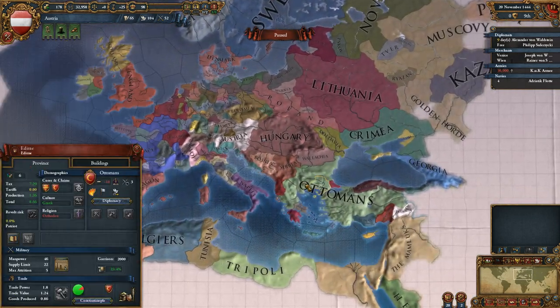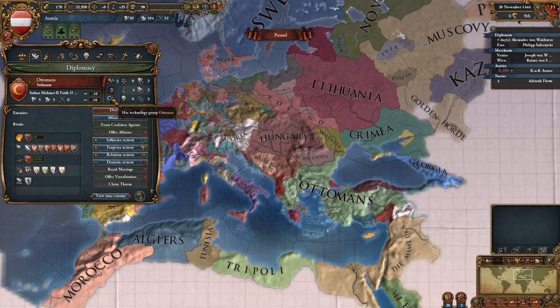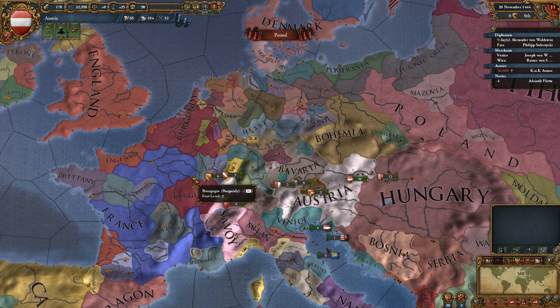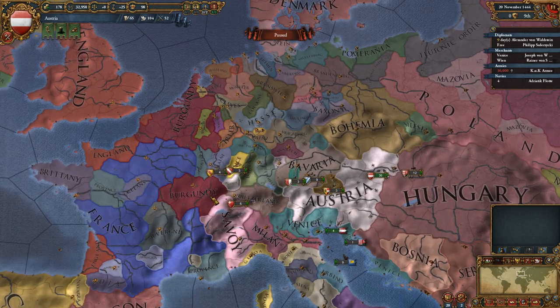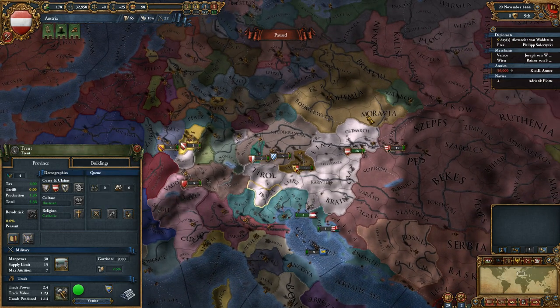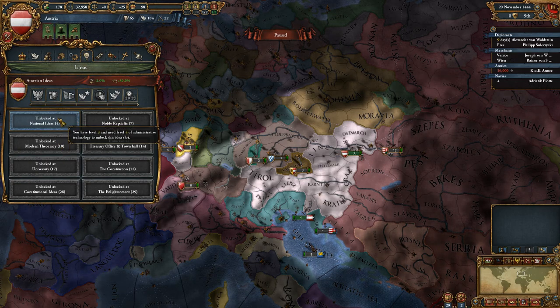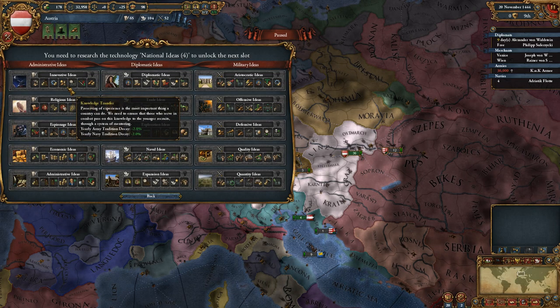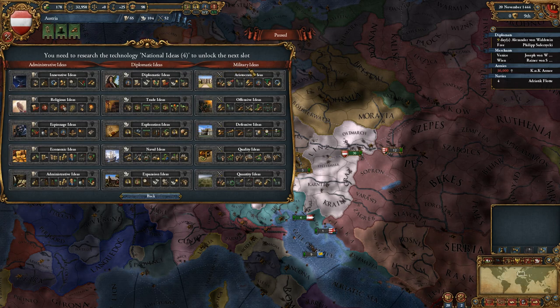If you go over to technologies like the Ottoman Empire — the Ottoman technology group — it's 125%, so they pay 25% extra for each research. Muslim has 150%, and Chinese is at 175% of normal. Once you get technology levels, especially admin level 4, it will unlock national ideas. National ideas break down under admin, diplo, and military.